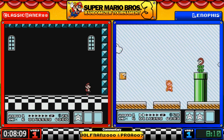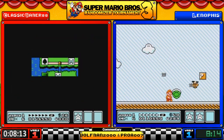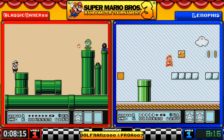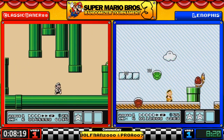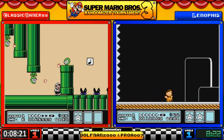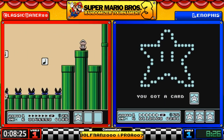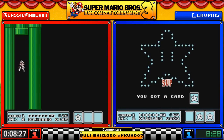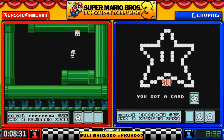A lot of frog suits for Lenophis — he's got three of them. Nothing wrong with frog suits, they give you an extra hit — extra two hits if you start small. The only disadvantage is moving on land is awkward. Classic, since he doesn't have a music box, is just going to run through the second piranha level and pick up his free item — and it's a music box.